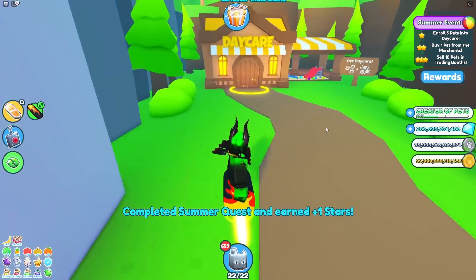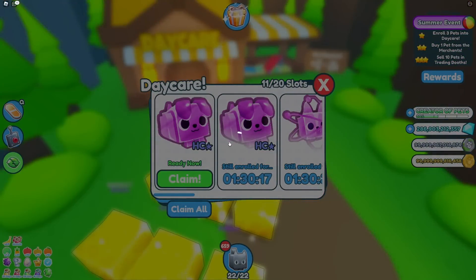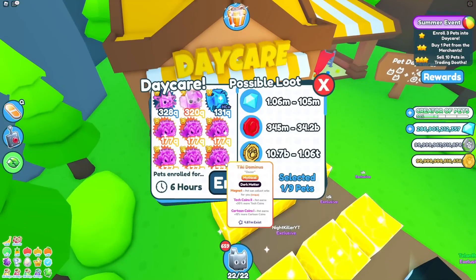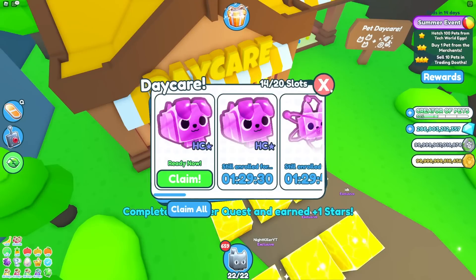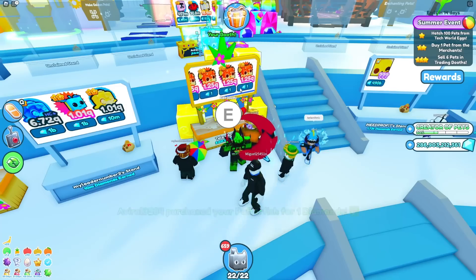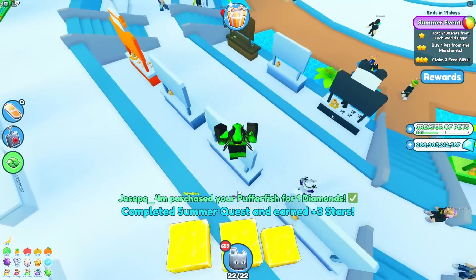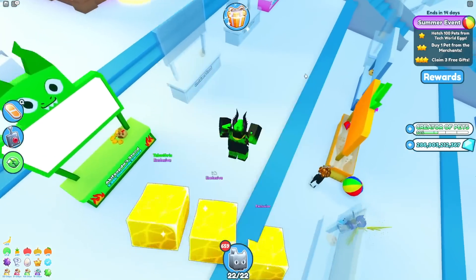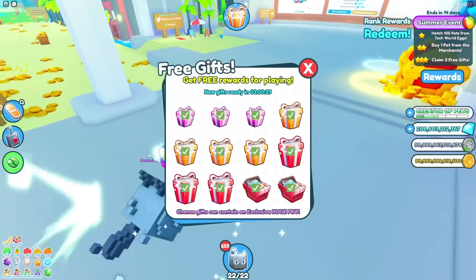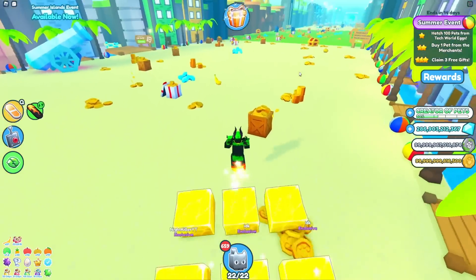Five more pets in the daycare real quick. One's ready so I only need to put 4 in now. Why does it say claim, but then whenever I go to claim it, it takes a long time to load and says this slot is not ready to be claimed? Thanks Pet Simulator for telling me my pet is ready and then saying it's not ready. One more pet in the daycare, and there we go. Trading booth time, let's go to another normal server. I just gotta wait for my 10 pufferfish to sell for one diamond each. There we go, we sold all and got 3 stars. No, my next 3-star quest is claiming 3 free gifts — I'm gonna have to wait so many hours for that one. Now we gotta rely on 2 and 1-star quests. The merchant isn't here yet either, so all I really have is the 1-star quest for the next maybe half hour.